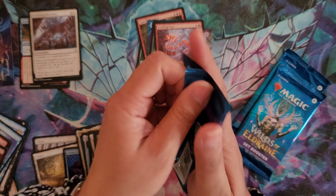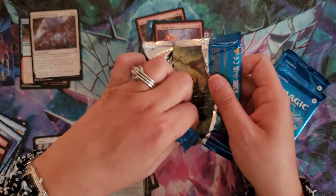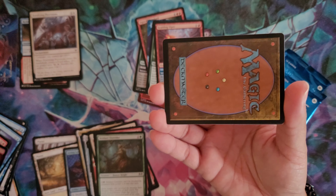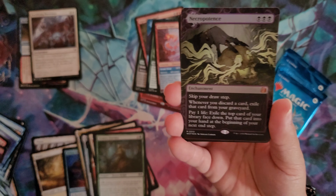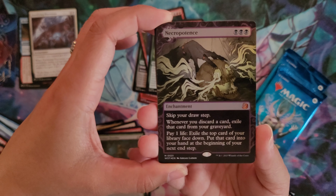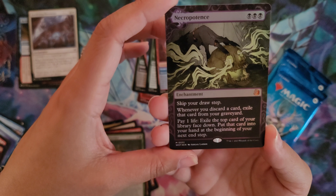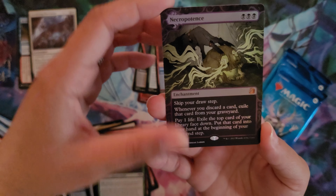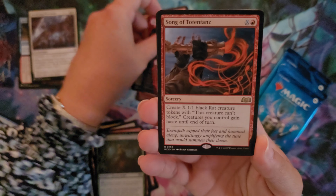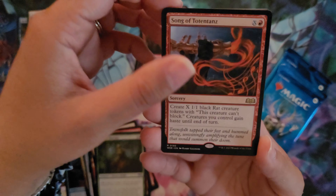So we are moving on to pack number four. I'm very pleased so far. I would like to see Doubling Season of course. The Anime Polluted Bonds would just be cool to have because it's so pretty. We've got the Necropotence in foil — so pretty, that beautiful purple and greens. Another Enchanting Tales I don't have for the collection, excited again for that. Then we have Dragon Mantle for the actual Enchanting Tales slot, with the Song of Totentons for the rare.